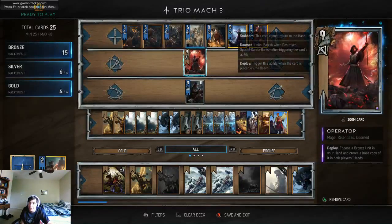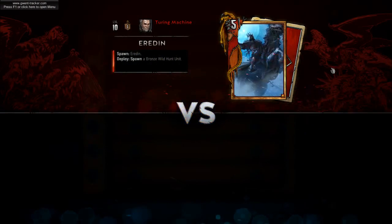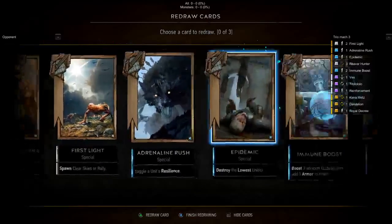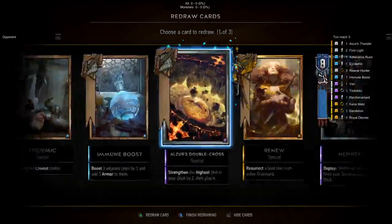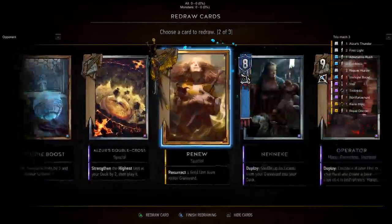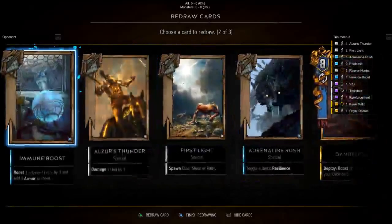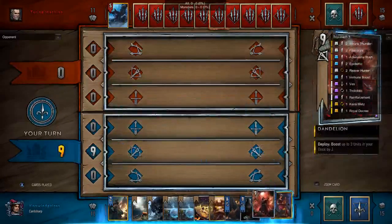Without further ado, we're going to do some matches to showcase the deck. I'm playing a Henselt one-piece, fight-for-it, Reaver Hunter focused deck right now. We got a good hand — the potions are actually very useful against the Wild Hunt. We're going to open up by copying a Reaver Hunter.